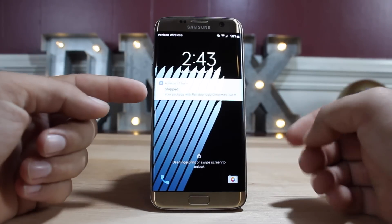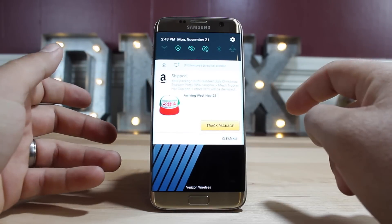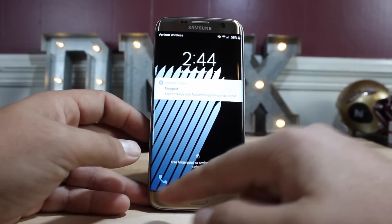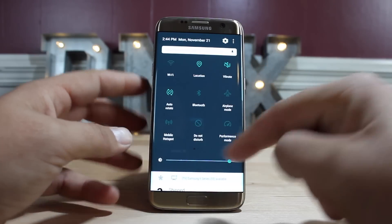The first thing you'll probably notice here is a new notification layout on the lock screen. Of course you can swipe down to reveal more of the notification. Swiping up from the right gives you access to your camera, and swiping up from the left gives you access to your dialer. You also have access to your quick settings here as well.